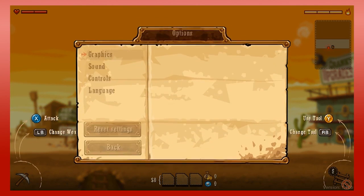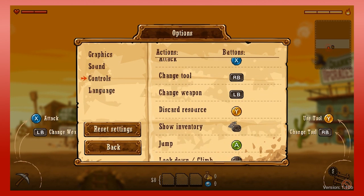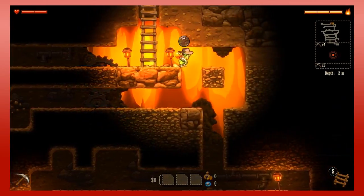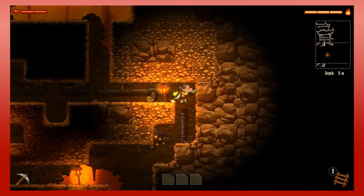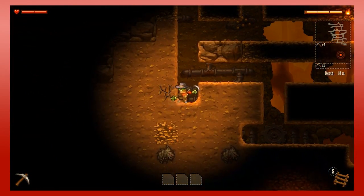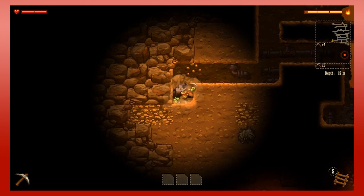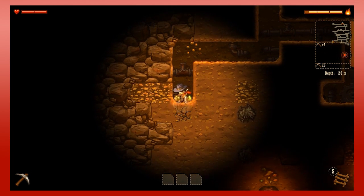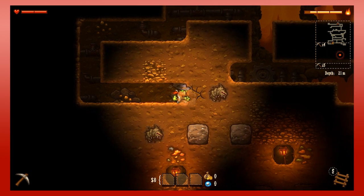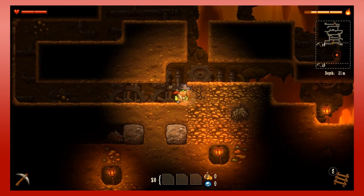I want to buy ladders because they're always useful to have. I'm going to fill up on them. Change tool is RB, use tool is Y. Ladders are great to have because if you mine yourself in a way that you can't wall jump out of, they're a good way up. You may have also noticed that I have a self-destruct option — if I get myself mined in so that I cannot get out, I can self-destruct and lose all my stuff, but I live.